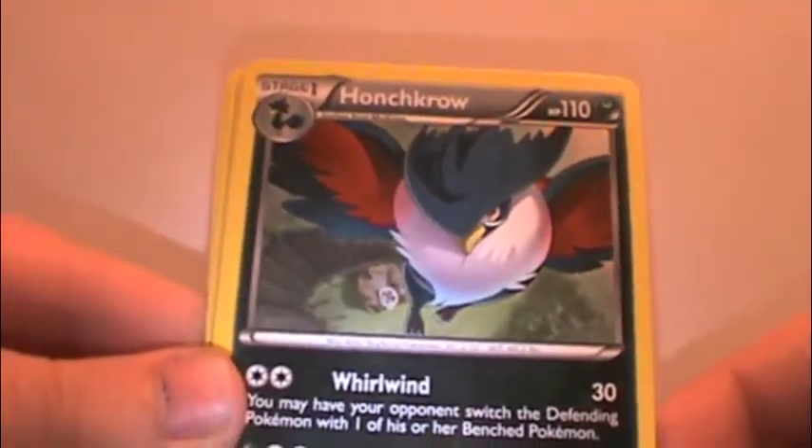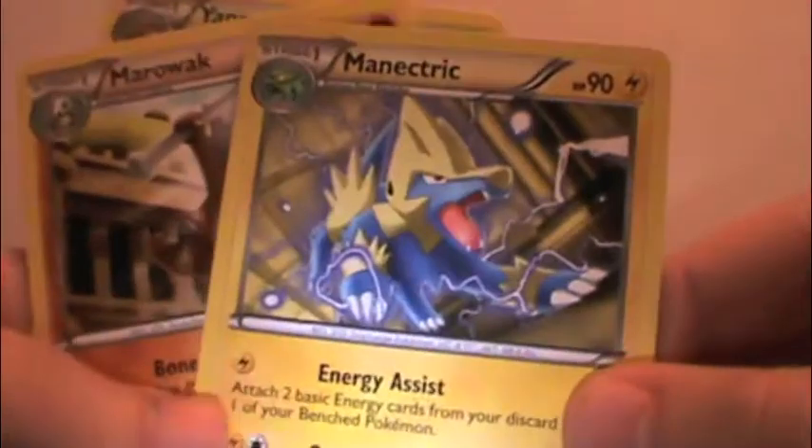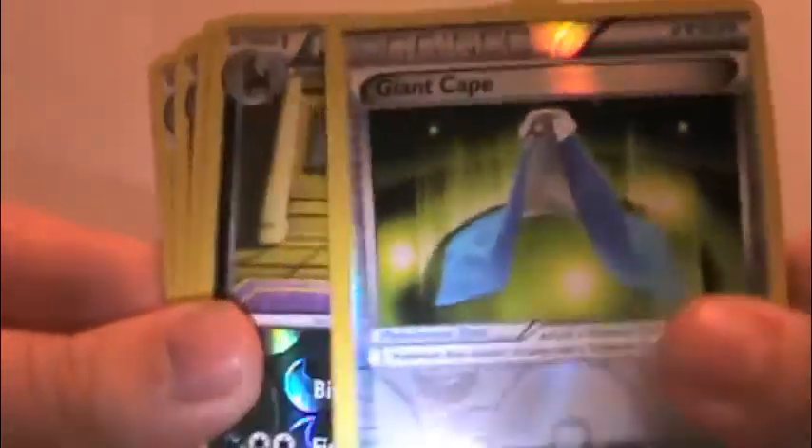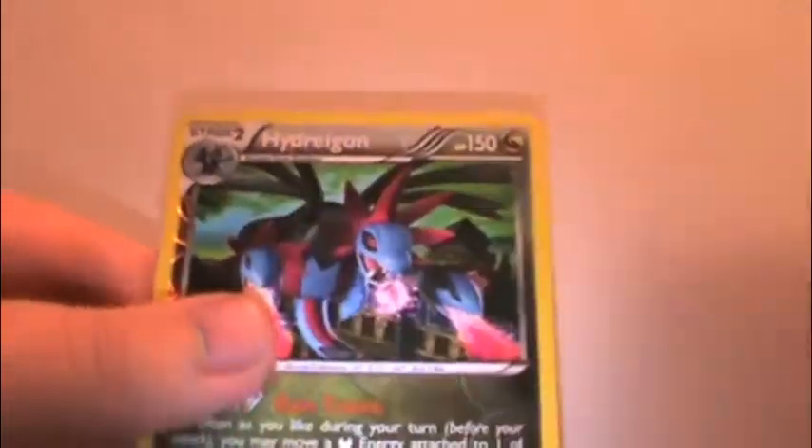Opened some more packs — here are all the cards I got: nothing huge. The rares I got were Manetric, Marowak, and Yanmega. The pull ratio for me is pretty good, to be honest, and I'll show you guys why. Going through the reverses: got a Mulgash — which I love — Magikarp, Swablu, Feebas, Gothorita, Stunky, Giant Cape, Houndoom — which is a rare — Gothitelle — which is a rare — Driflim, and Hydreigon, which are all rares. So very good pulls reverse-wise.